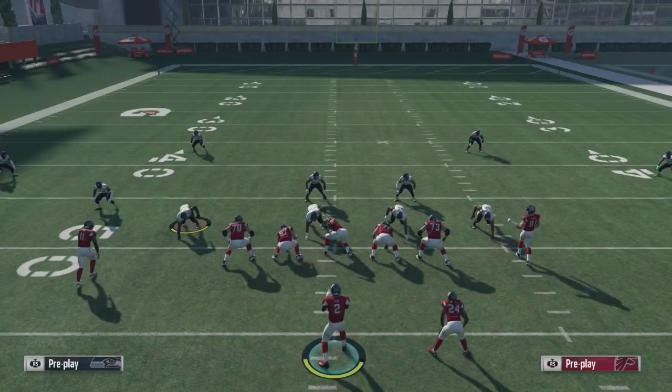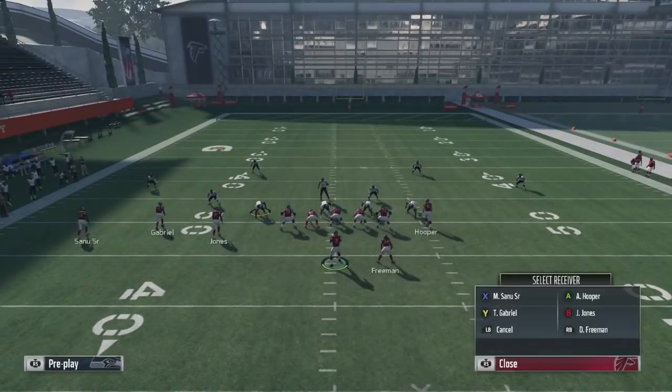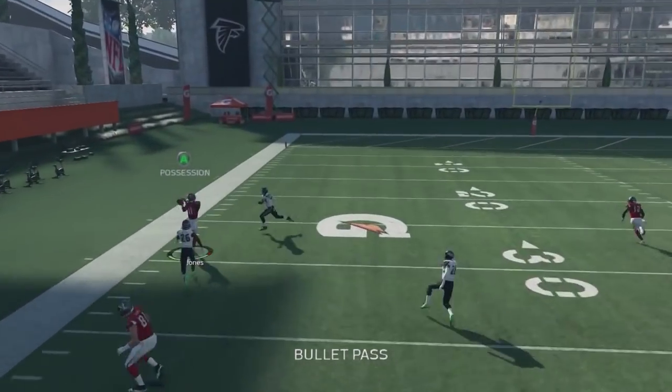Once you've torched your opponent a couple of times, they're going to have to adjust their defense to stop this play. Typically, most people are going to try hard flat coverage because they have to get out of cloud flats. So our focus is going to shift to the B receiver to beat that. It's really nice for scheming because if people go to hard flats, we'll have other plays in this scheme to torch them. But for this particular play, we're going to look at the B receiver. With cover two queued up, what you're looking for is whether anybody bites down on the B's outward route — if they jump that flat, you know it's hard flats and you're just waiting for him to cut up the field. You're going to throw it to him on the sidelines for the nice easy catch.